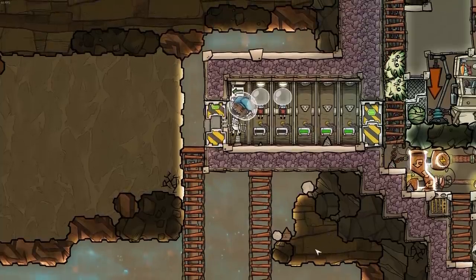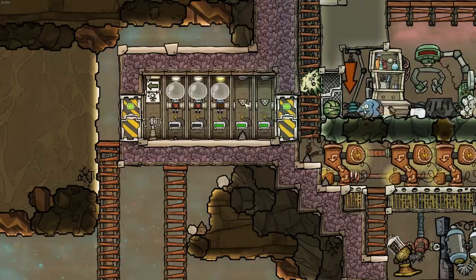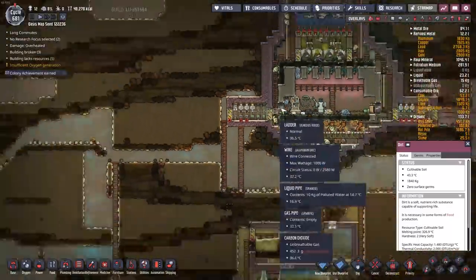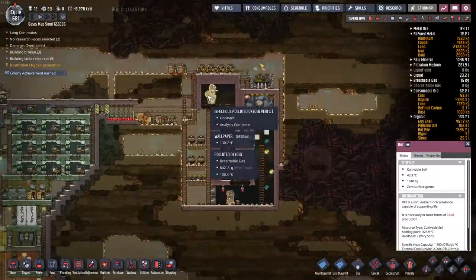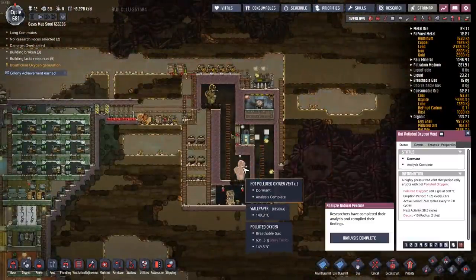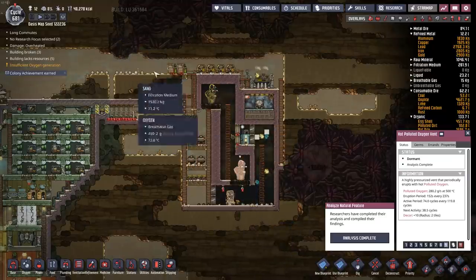Welcome back, my fellow duplicants, to Oxygen Not Included. Today I'm going to focus on creating more piped oxygen for my base. I have a lot of oxygen around that we've been able to create with this electrolyzer system here. We also have a couple of infectious and polluted oxygen vents that we've been able to tap in, and that brings oxygen into the environment.